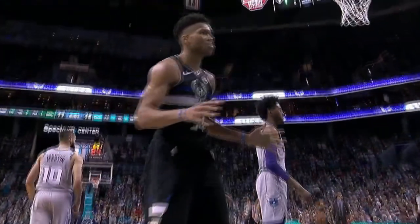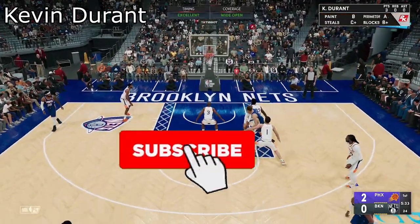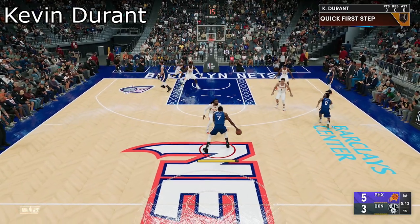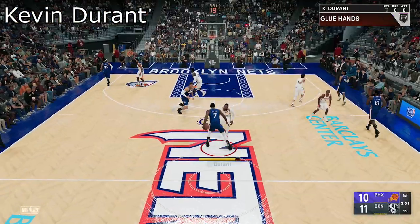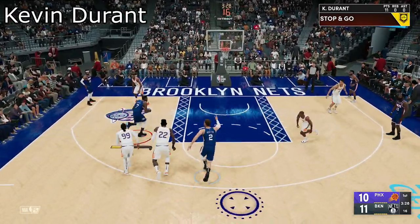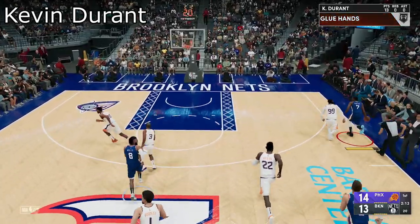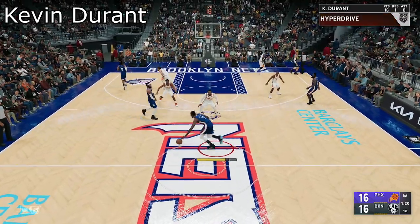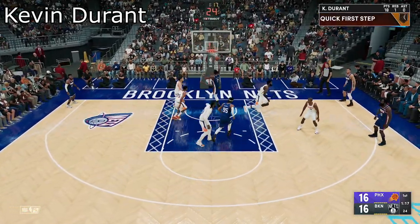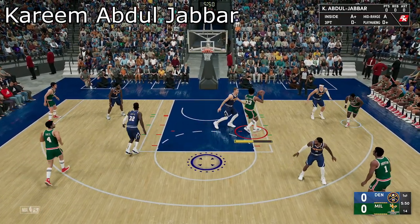Kevin Durant finally has some Hall of Fame shooting badges: Hall of Fame Dead Eye, Hall of Fame Blinders, Hall of Fame Hustle, and Hall of Fame Sniper. With Hall of Fame Sniper you can make all your whites, but do not leave him open — once he's open he's making it slightly early or late, it does not matter. He's 6'10" with a long wingspan, he can move, he's got Quick First Step on bronze which should be gold, but he's very OP. He will shoot over people.